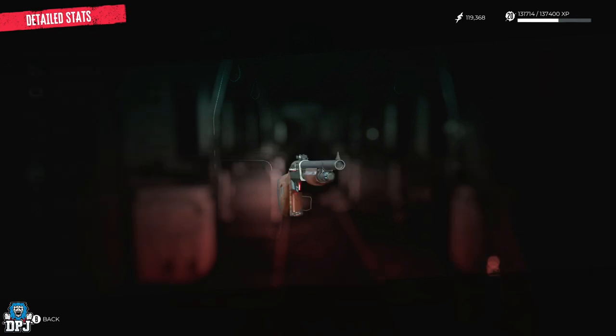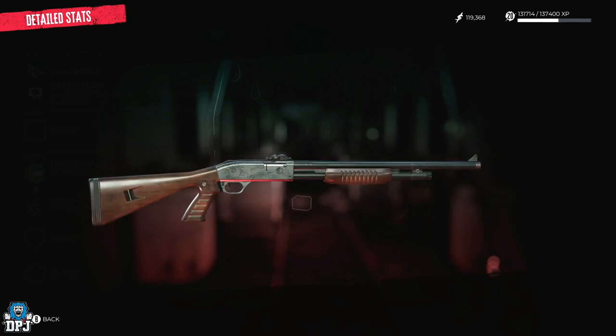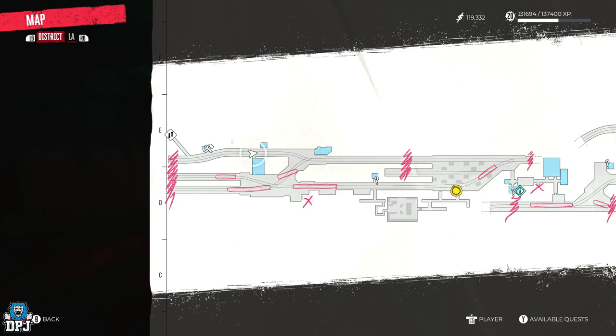So firstly we have the Mind Blowing Shotgun. This is a must-get — although it's a beast standard, the mods you can apply to this thing can make it one of the best weapons in the game, so you don't want to miss out on this. Its location you can see on screen now.